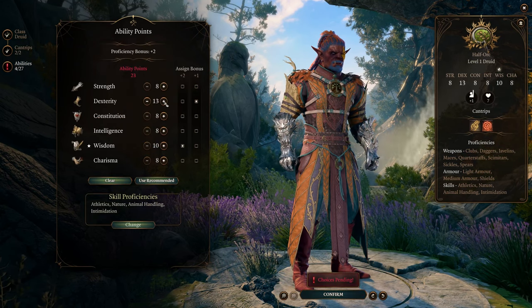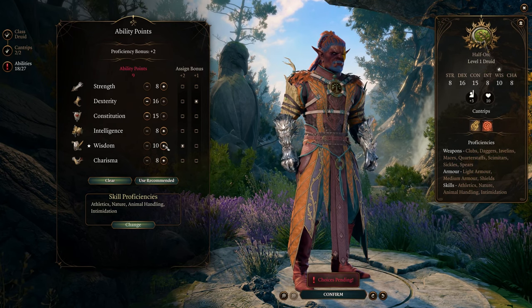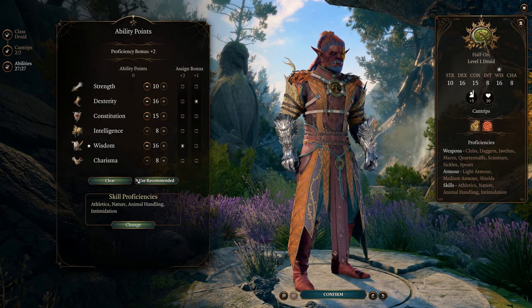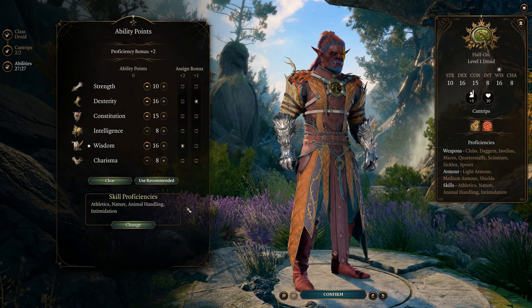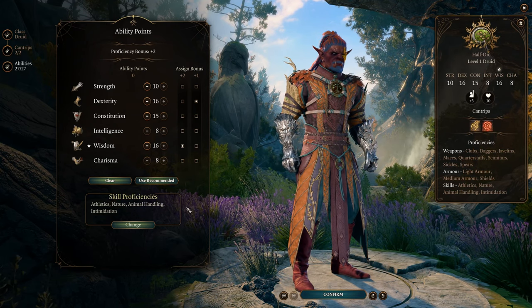For stats: Dexterity 16, Constitution 15 — and later we'll make it 16 with the Tavern Brawler feat — and Wisdom 16, which is your spellcasting ability, affecting your spell DC and spell attack rolls. You might also want to invest a few points in Strength, improving your jumping distance and carrying capacity.